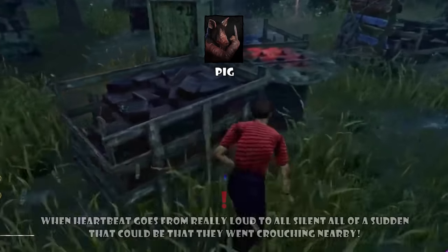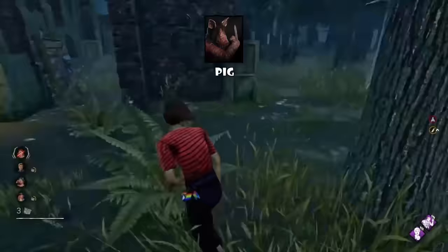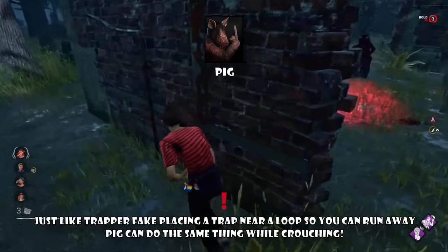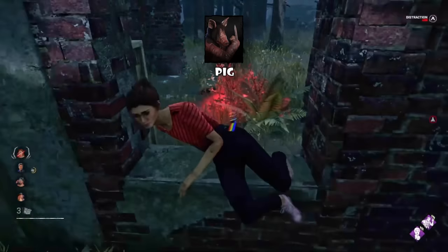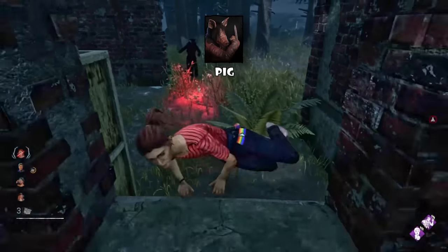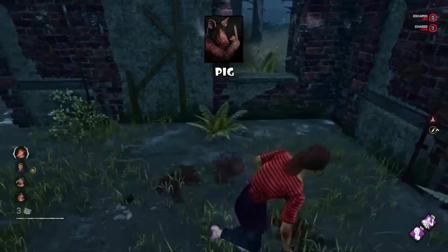When playing against Pig and getting chased, if the heartbeat suddenly disappears, they might be crouching nearby. When looping Pig on a short loop, they might crouch and use their dash power to hit you, or crouch just to make you run away. When you have a trap on, it's better to 99 generators and then pop them — especially if multiple survivors have traps, check one or two boxes first and then pop the gens. Apart from that, there is not much counterplay you can do against Pig.